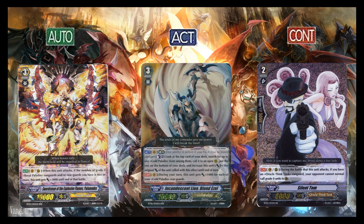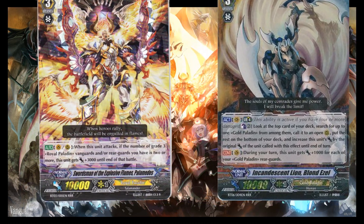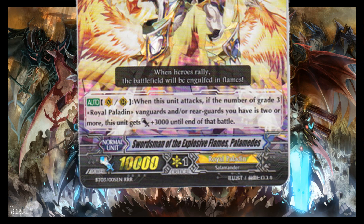The first one is called auto, where the skill can be activated when the condition written on the card has been met. So something like this card — his ability activates when you attack while having another grade 3 on the field. So the skill can be used once you declare the attack, giving itself an additional 3000 power.